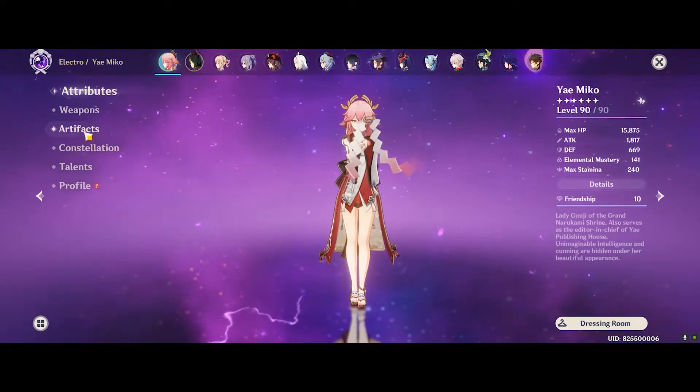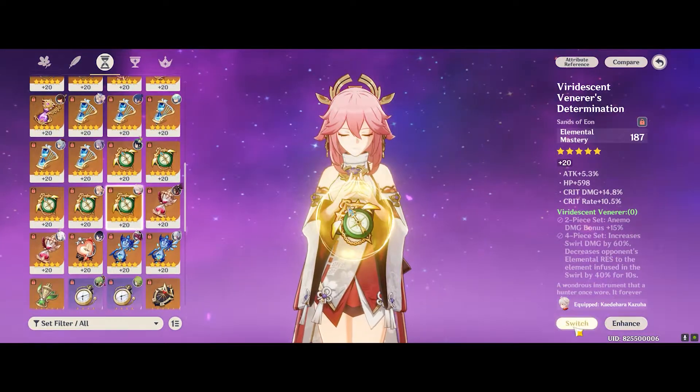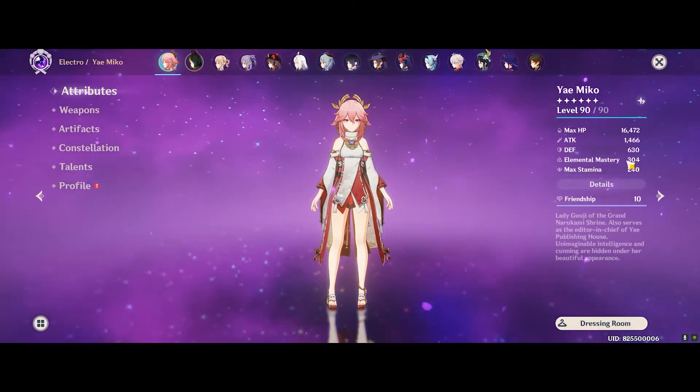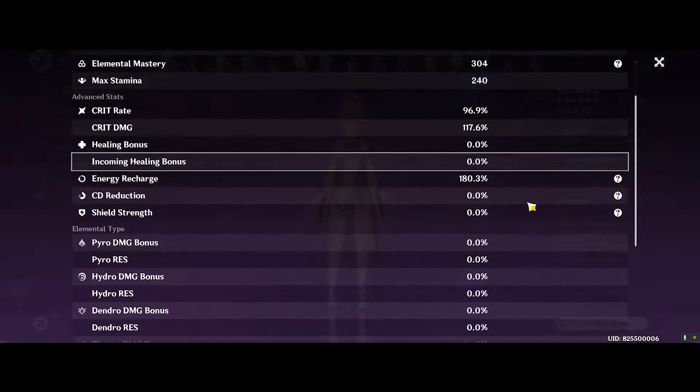Now that we've seen the numbers for the Attack Sands, let's quickly switch over to the EM Sands and check the stat distribution. We have 35 CV with 1 roll in Attack, and it has taken my Elemental Mastery from 140 to 300 and Attack from 1800 down to 1460. These are my stats.